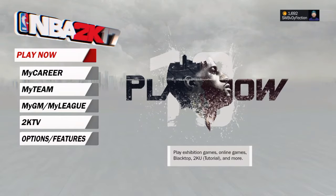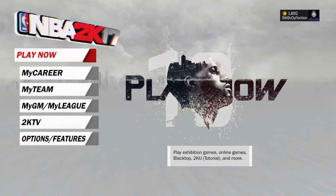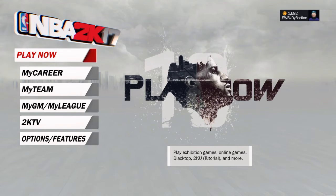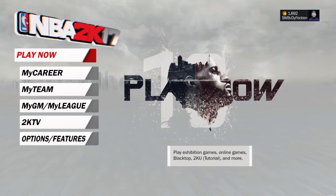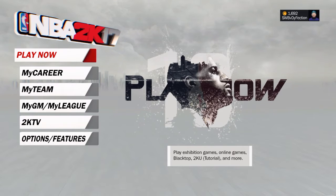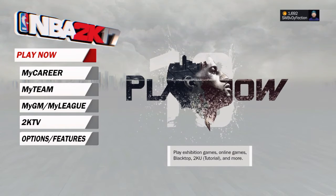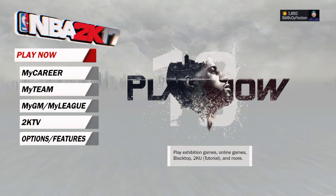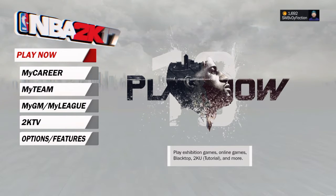Yo, what's up guys, it's Diffection and I'm gonna be telling you the best — and when I mean the best, THE best player build in NBA 2K17 for my park and pro-am. This is gonna be a guard build, bro. I'm hyping this up, bro. This build is so good, bro. I am telling you this build is good. You can speed boost, play defense, dunk, do all that stuff. He is a demigod, man.